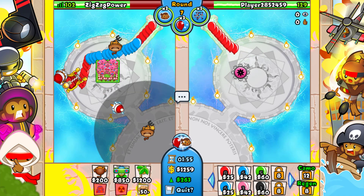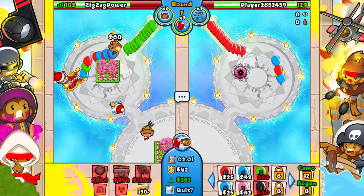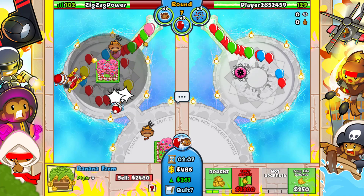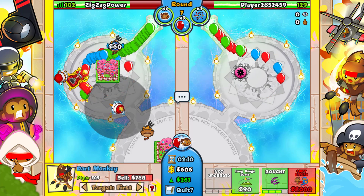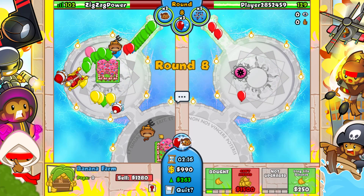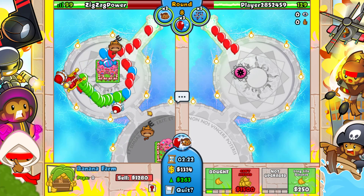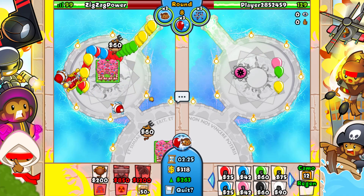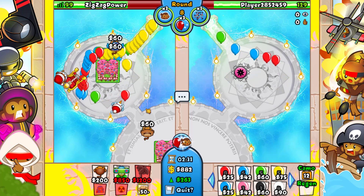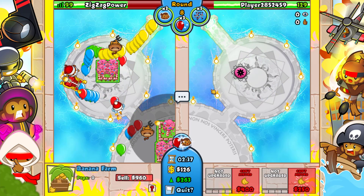Let's see if we can go for another farm right here. He's just sending green bloons. This map is actually pretty good for the dart monkey because things go around twice, which means the bolt has even more impact - especially a juggernaut as well. He sends a couple yellows - that's not really going to do much though, we're completely fine to that.